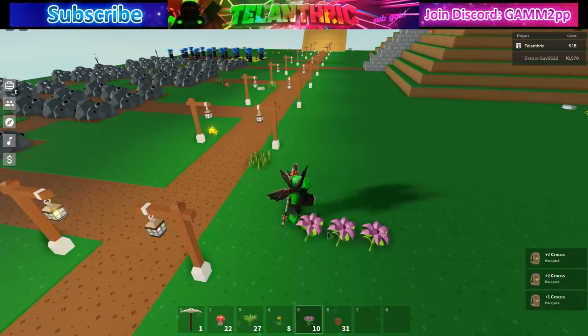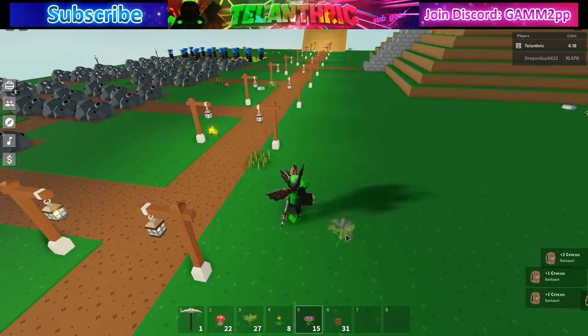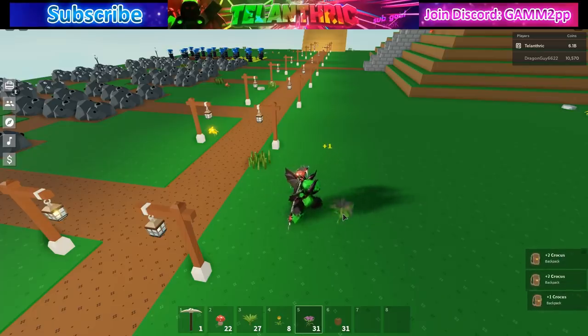You can get thousands in just 30 minutes, and if you have a macro to auto-farm it's even faster. You can just keep planting them and keep spamming F to collect them. You can see my inventory going up right now, and this works with all of the new crops.